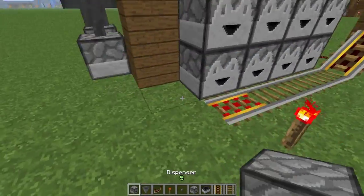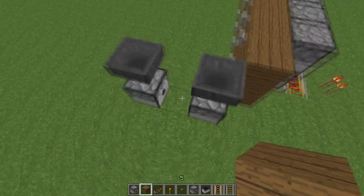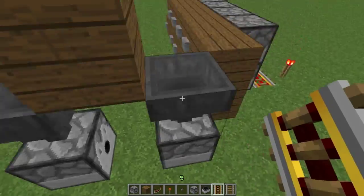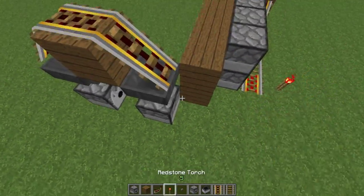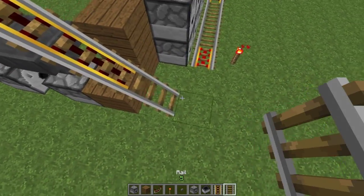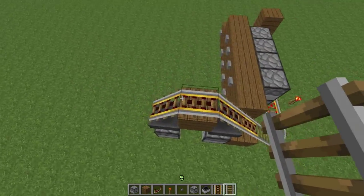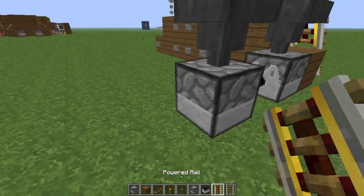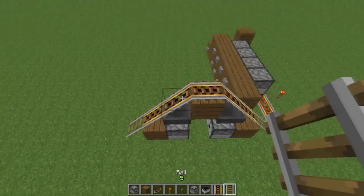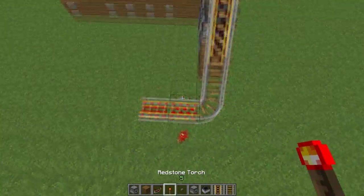Now what we need to do is make it so this rail goes up on top of that, so let's build it up. Put a rail right there, and put rail on each hopper, and another power rail, and then a regular rail, just like that. Now do that again on this side, like so.